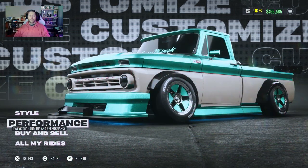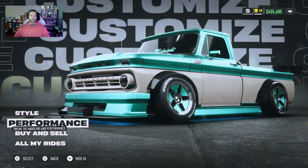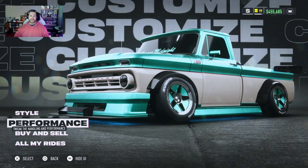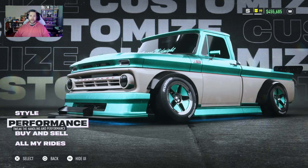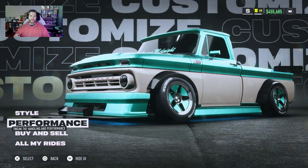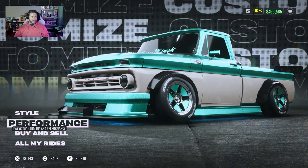Hello and welcome back to the channel. Today we are going to be revisiting a vehicle I've already built, which is the Chevy C10 step side pickup, but instead of doing it for road races, this is going to be built into S-Class for the rumble races. So let's take a look at what we need to build it.